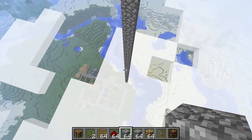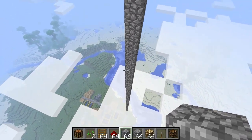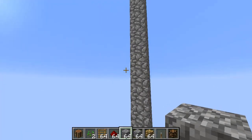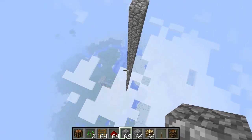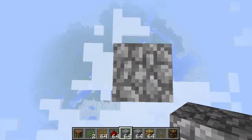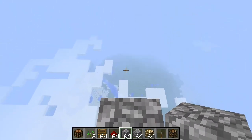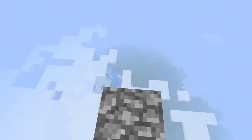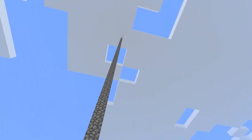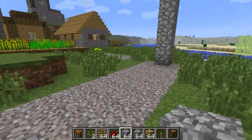I can only imagine all the sky castles that are going to come out of this, and how many people are going to build up this high — it's going to be crazy. Let's do some base jumping from over here. And here we go — gracefully, Lucklin. All right, that was cool.